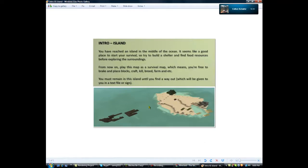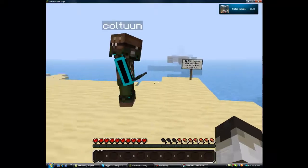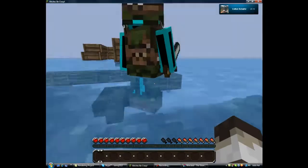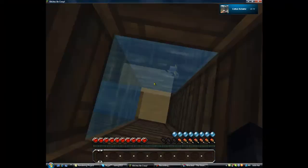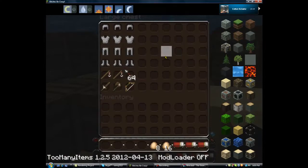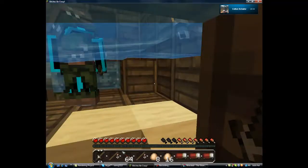You've reached an island in the middle of the ocean. It seems like a good place to start your survival, so try and build a shelter and find food and resources before exploring the surroundings. From now on, play this map as a survival map, which means you're free to break and place blocks, craft, kill, breed, farm, etc. You must remain on this island until you find a way out, which will be given to you in a text file or sign. Okay, so we have to survive here. Is that a second ship — another victim of the octopus? There's something down there. Oh yeah, let's go. Beds, eggs, armor, fishing rod, chain armor. I just took everything.